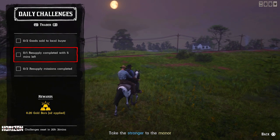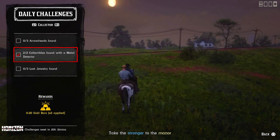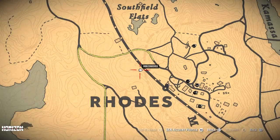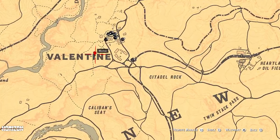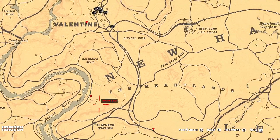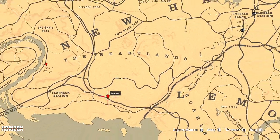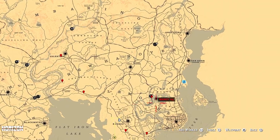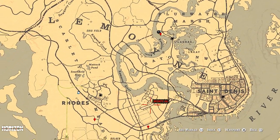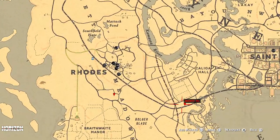For the trader: two goods sold to a local buyer, one resupply completed with five minutes left, and two resupply missions completed. For the collector: three arrowheads found, two collector items found with a metal detector — there are coins and fossils usually — and three lost jewelry found. Coins are located by Valentine, then by Limpany under the Limpany sign, and one more by that little shack by the railway. Arrowheads are on Kamassa River, here by Harriet, then another one at this location and one more at this location.